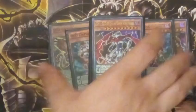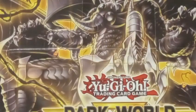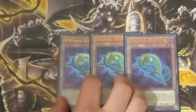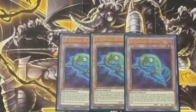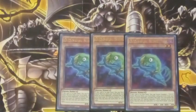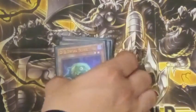Next up, for the non-pendulums — the regular monsters — three copies of DD Swirl Slime. DD Swirl Slime has the effect where you can use it in your hand to fuse it with another DD monster, and then you can banish it from the graveyard to summon a DD from your hand. If you get Swirl Slime, you generally have at least a 3-card combo. You always want to see Swirl Slime.